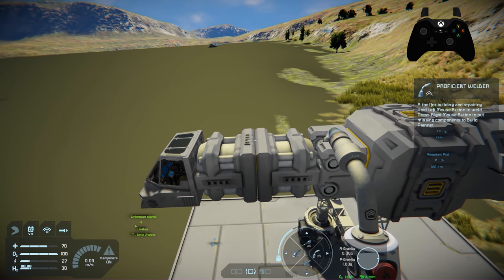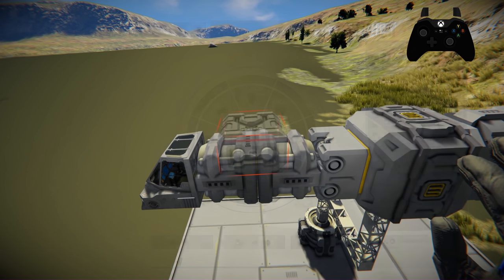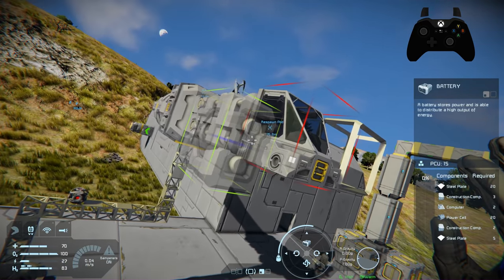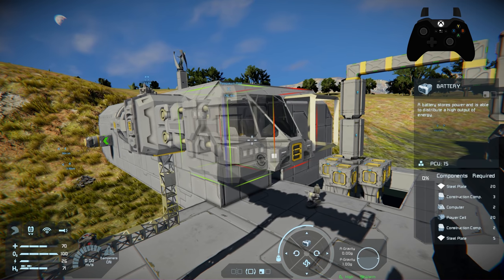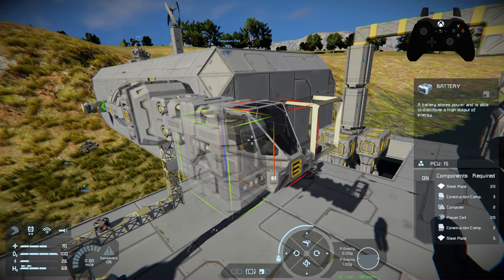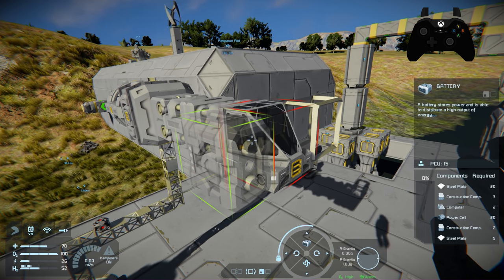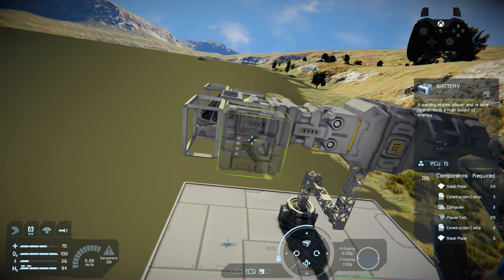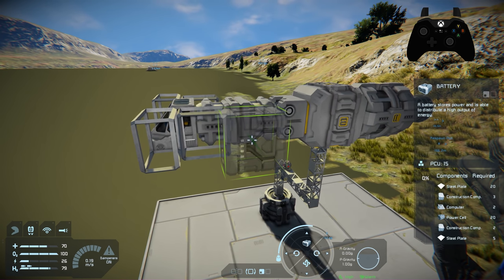Now we've got all of that welded up and lined up nicely. Next we need to place the batteries — find them under Production and Medical. There's a specific place: line them up right at the edge of the cockpit, one on each side, spinning to align the lights correctly. You don't have to be as picky as I am, but I recommend it — you'll feel better about your ship in the long run. Four batteries is plenty because we're mainly using them for the atmospheric thrusters, which only work in atmosphere.